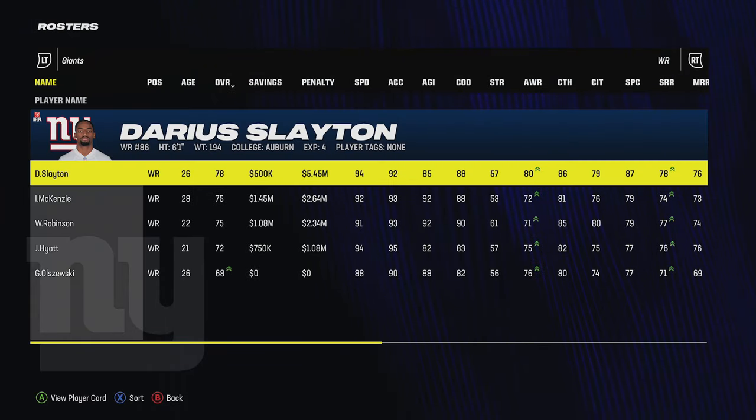Sometimes you have tough decisions like Jihad Ward — 69 speed outside linebacker. Under no circumstances do I want him to play. It's a half a million penalty but you also get a million in savings, so I'm getting rid of him. His speed was so bad I had to break my own rule. My rule of thumb is: if a guy saves you a million, that's what you're going for. But speed so bad I had to cut him anyway.